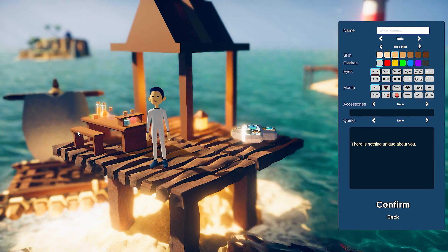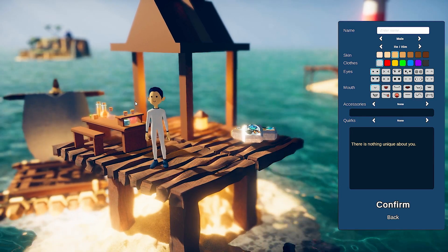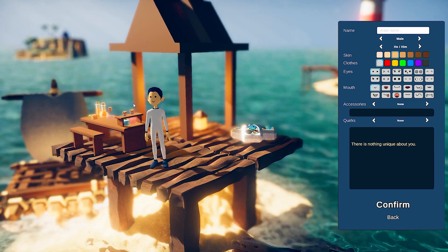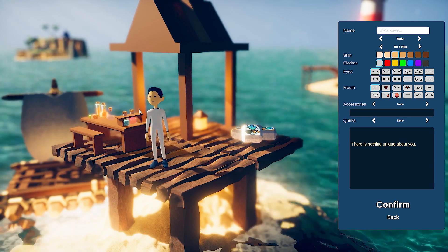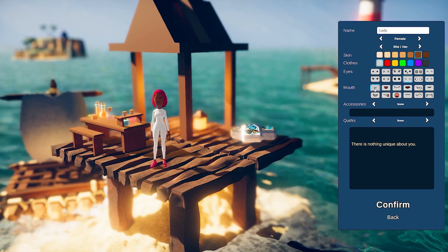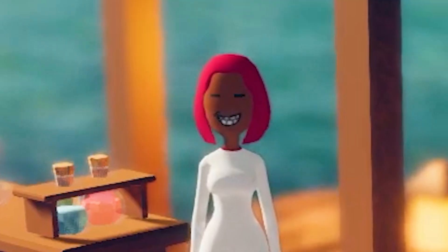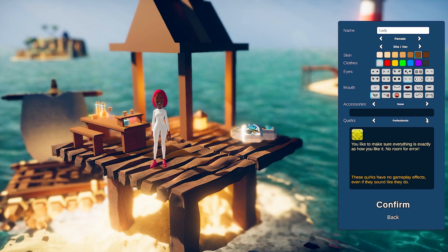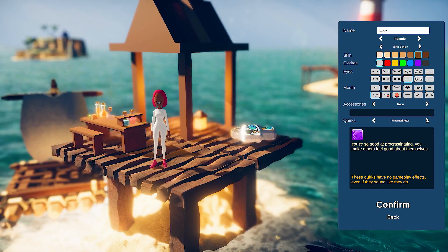In the settings you can choose whether or not you want the villagers to be able to die if they're hungry or thirsty for too long. I put that on. There's another option to let them speak broken English for some reason, which I find hilarious — I left that off. I can be a perfectionist who likes to make sure everything's exactly as I like it. They have no gameplay effects even if they sound like they do, so why would I do this?